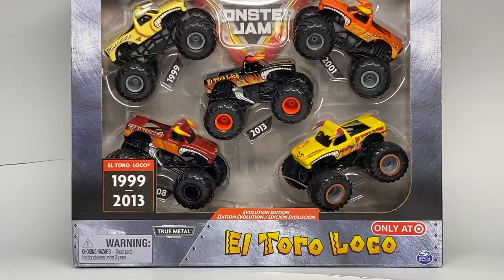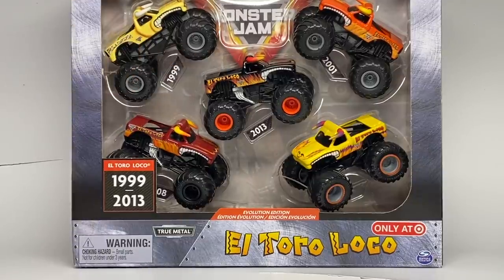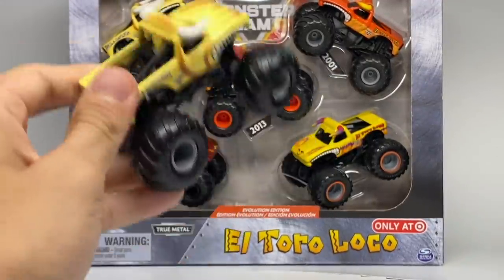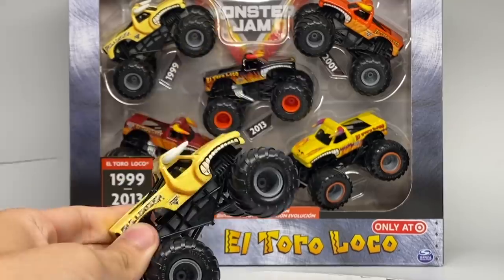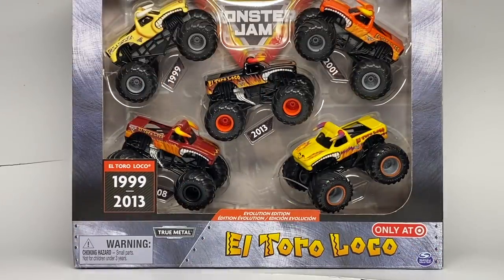There was also a lot of potential for Bulldozer in this pack because they could have done red rims and a red logo — a Bulldozer we have never seen from any company before. However, we're getting a re-release of Series 17, exactly the same one, here in this pack. So it has no exclusive factor, which makes it actually Spin Master's first official 1:64 scale repeat. Bulldozer lost a lot of points for that.